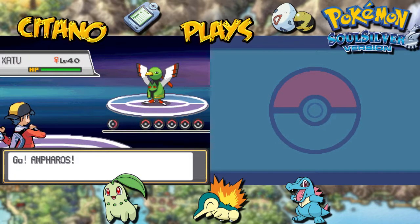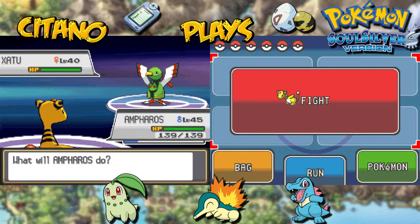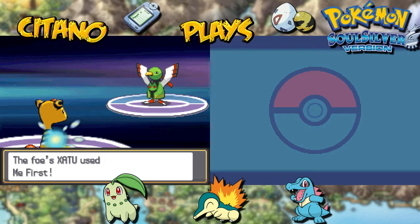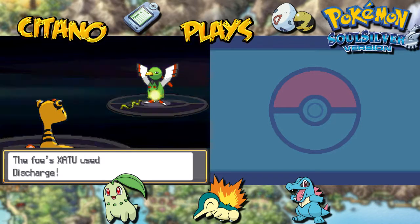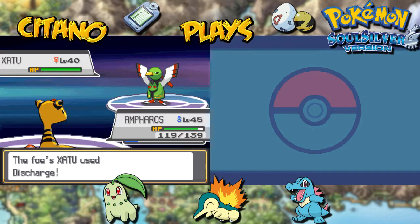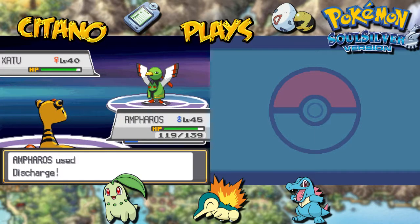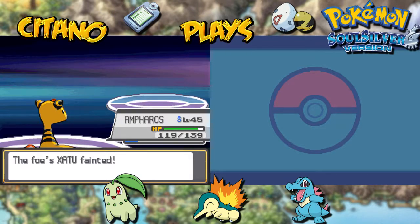The first Elite Four member is Will, the Psychic Type Master. His first Pokemon is Xatu, the Psychic-Flying type bird — the evolved form of Natu. I'll go with Discharge from Ampharos. Xatu will move first with Discharge — it doesn't do much damage, but I'll Discharge back at Xatu. Let's see if Xatu even survives — it will not. A one-hit KO on Xatu. Good start there from Ampharos.